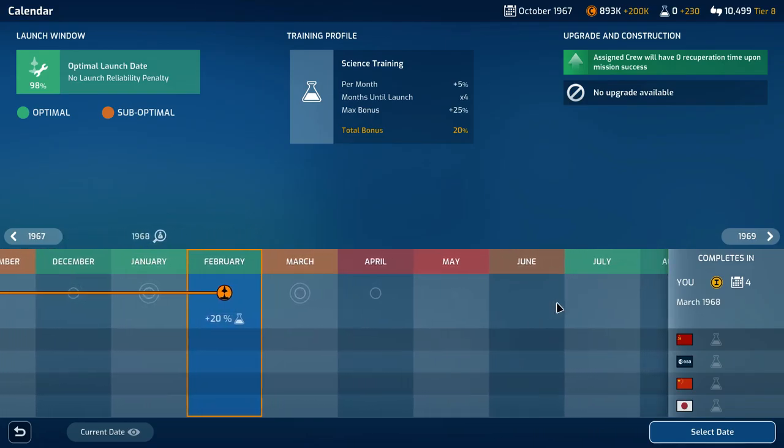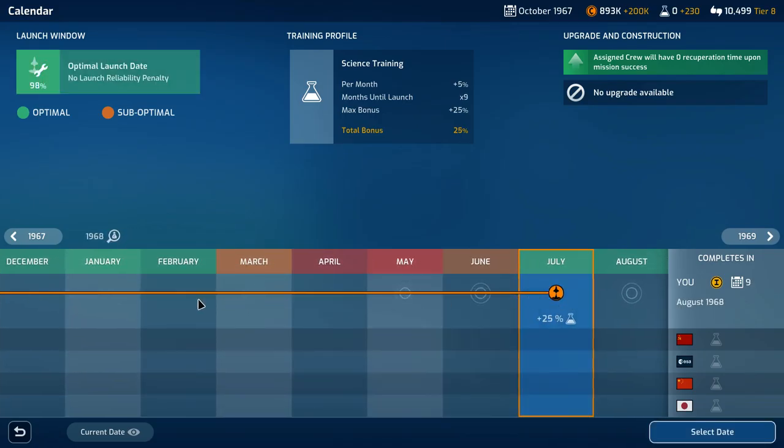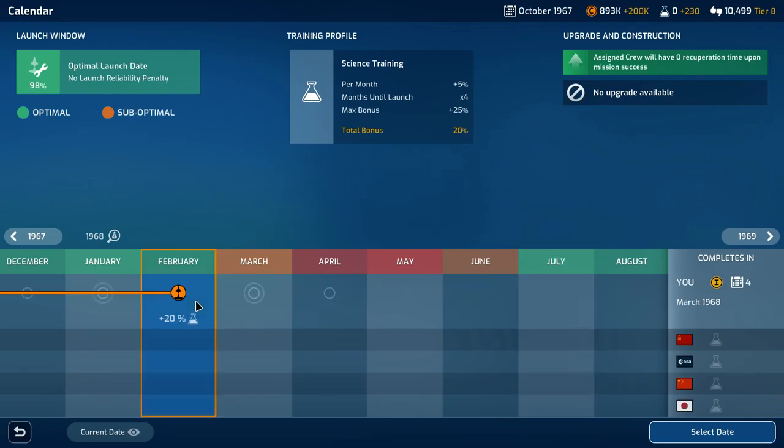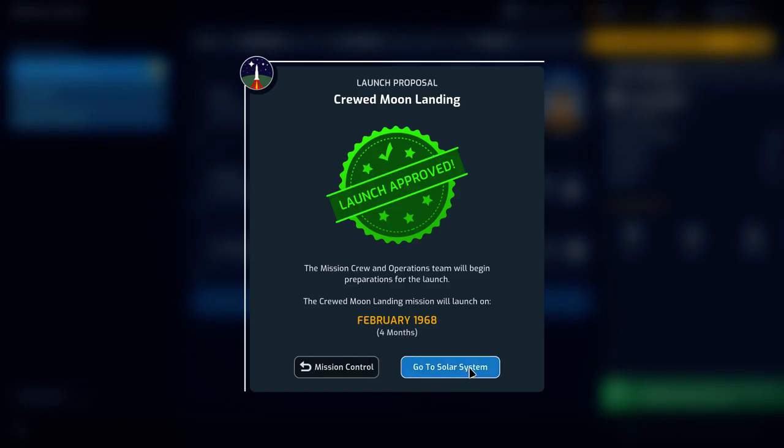We can stick with the 20% bonus here, or wait an extra five months to get to the next launch window which would only give us an extra 5%, so we're going to go ahead and set the date for February. If it has bad weather conditions we'll move it to July. We'll go ahead and confirm that for the crewed moon landing.